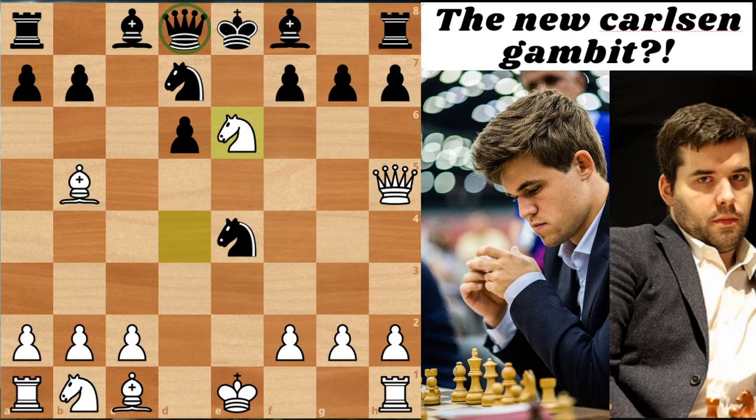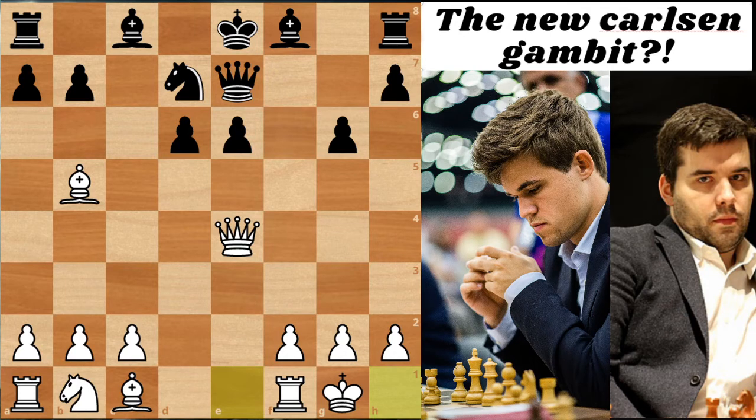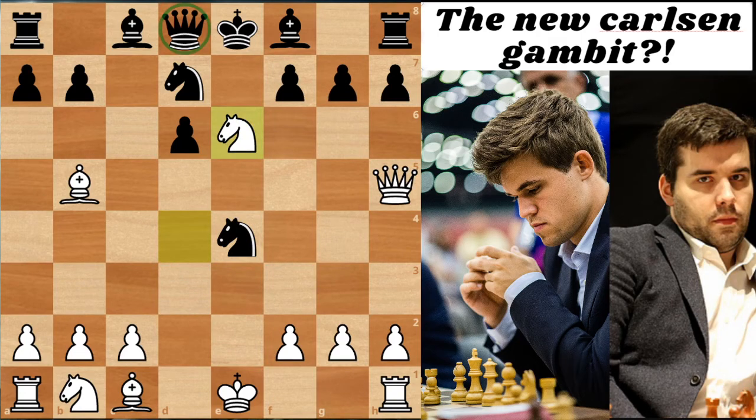After pawn to G6 and Qe2, pawn takes E6, Queen takes E4 - we get a position that's not really losing for Black. His pawn on E6 is under attack, and Black needs to make an awkward move to defend it, for example Qe7. After something like castles, White's position is very comfortable. White's plan for the long run is to centralize both rooks on the central files and exert lots of pressure against those hanging pawns on E6 and D6, which are slightly vulnerable since they cannot be supported by friendly pawns.